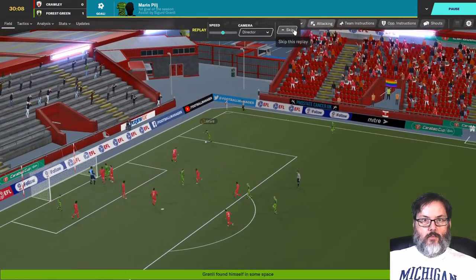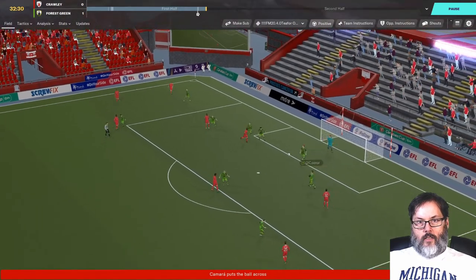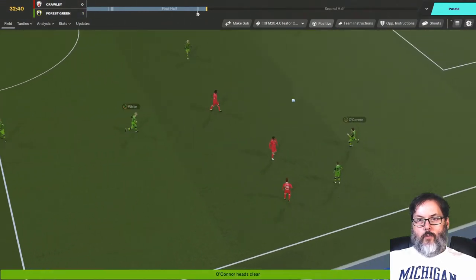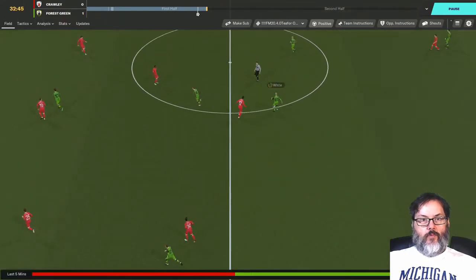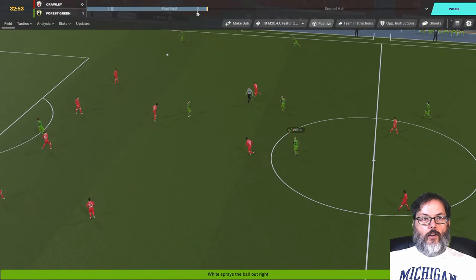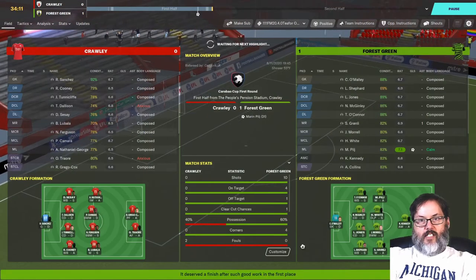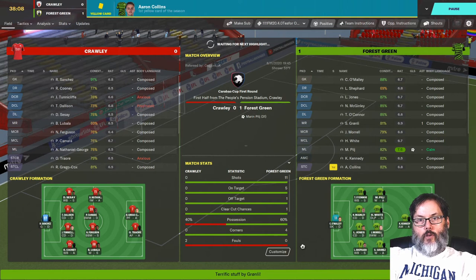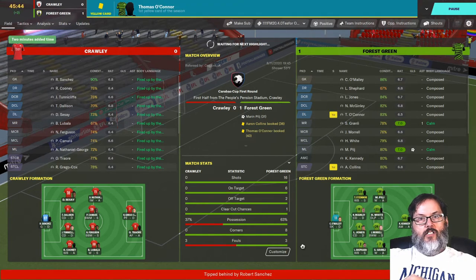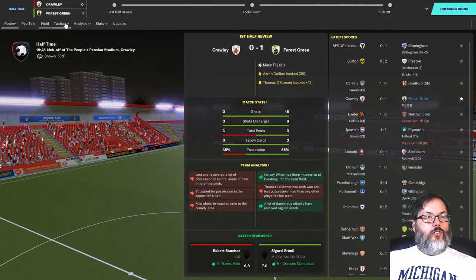Good deal, we'll take that. Headed out, over the head of Ferguson who tracks it down for Crawley. White and Morrell partnering up in the midfield, a good outlet ball up to Gronley, into the box and right into the bread basket of Sanchez — got to do a little better than that. I'm going to pull Shepherd off; I wonder if he took a knock. Let's look at tactics.